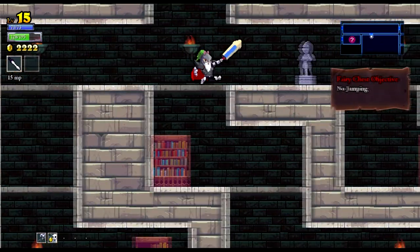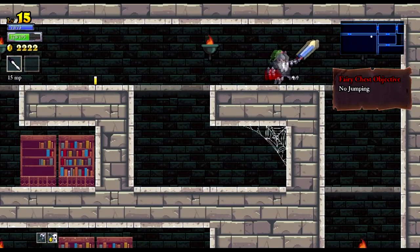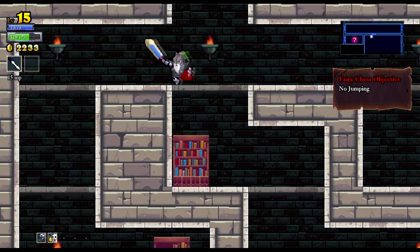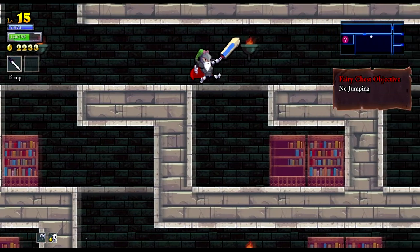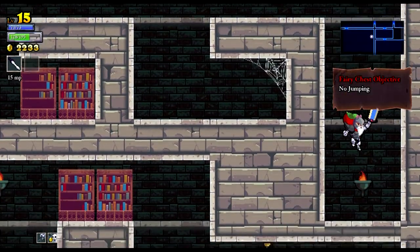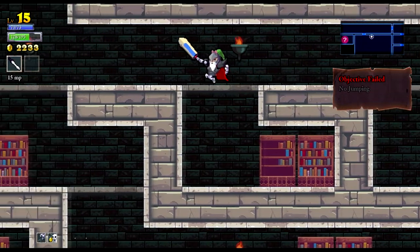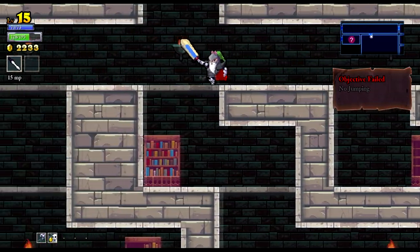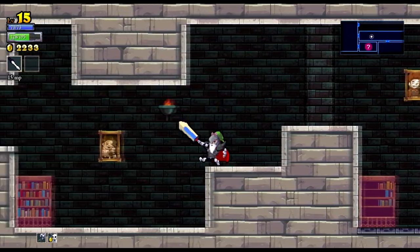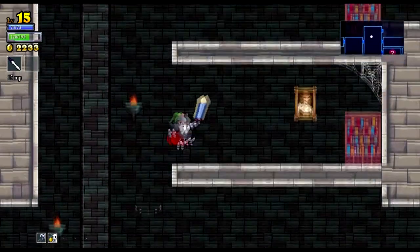There we go. Ooh, fairy chest — no jumping. Not fun. So basically if we go down the wrong path we're scuppered. I can see bookshelves on all of these except this one. Nope, I was wrong — it was the one in the middle. I don't know why I thought bookshelves would stop it from being a drop-down, but I figured there'd be something different to give me a clue, and I guess there wasn't.